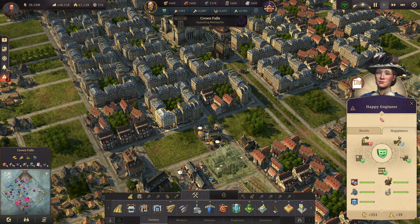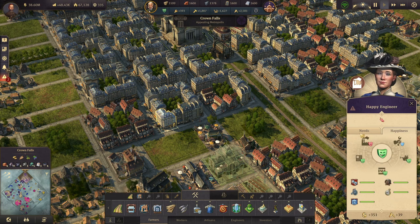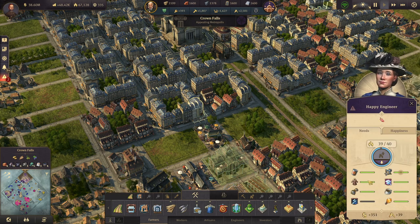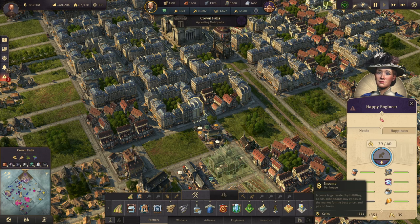You just provide them with the largest amount of coins that you can. But first and foremost, above everything, these basic needs are the most important, because you'll be getting the most population per house possible. The more population you have in each house, the more coins, the more taxes they pay — which is income per house right here.